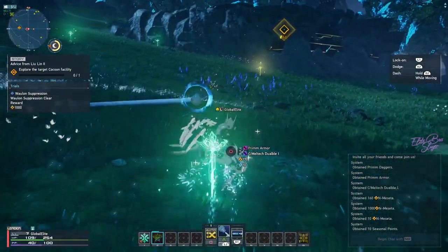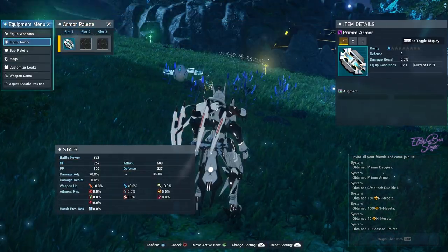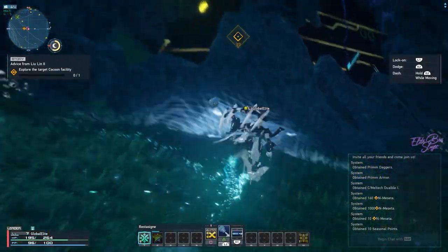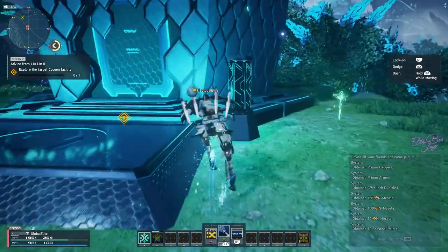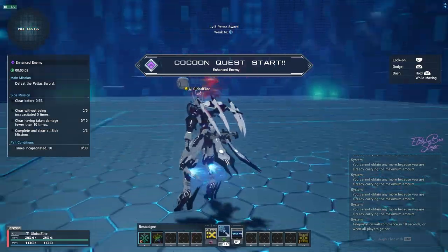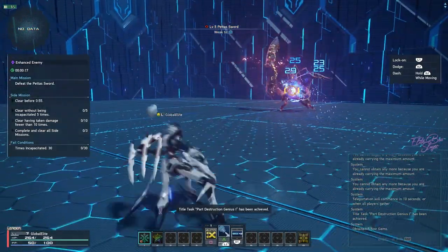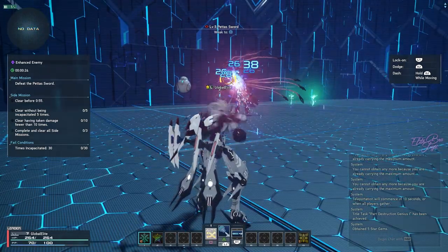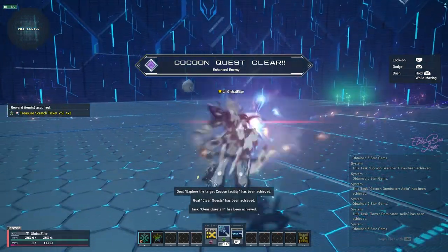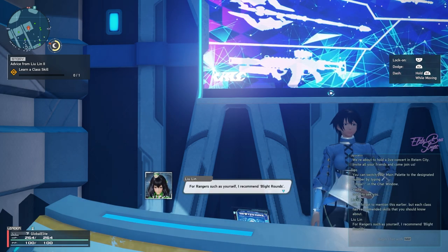We got prim daggers and prim armor, so let's go check it out. Oh shit, I'm almost dead — gotta heal, gotta jump. Let's go to the cocoon — this is basically like a mini boss fight. Look at that, this is so easy. I'm just gonna hold it; he's not going anywhere. The AI is kind of stupid, honestly. Perfect! Now the class selection — everything is unlocked.